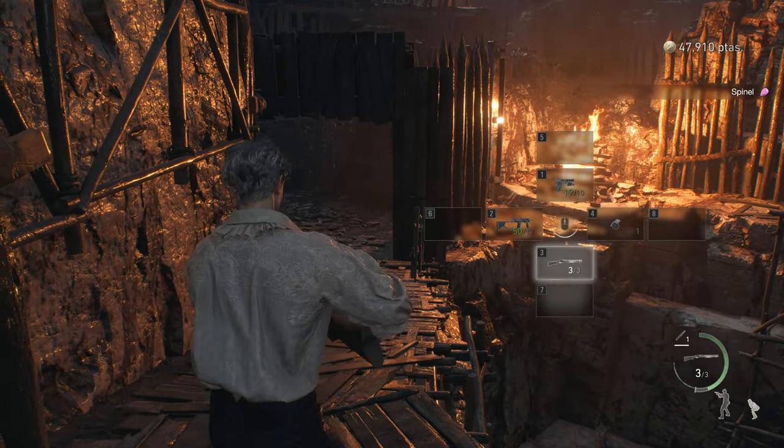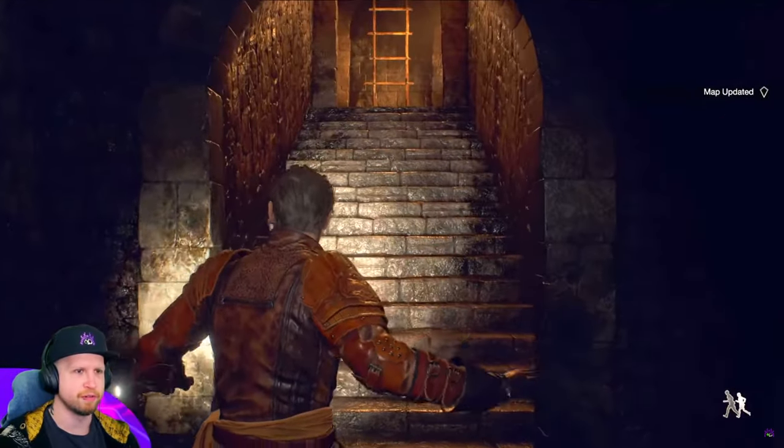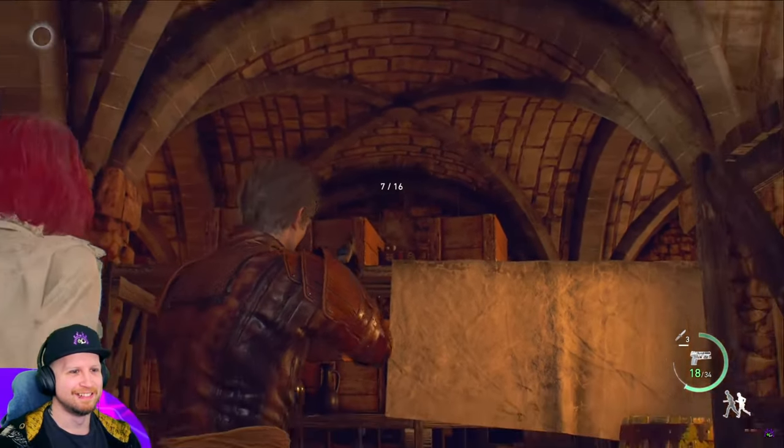In the fortified quarry, look for a bonfire on your right and you're going to end up noticing the doll right here. After your encounter with a sort of mini boss in the dungeon, climb up the ladder and find one of the dolls up here.